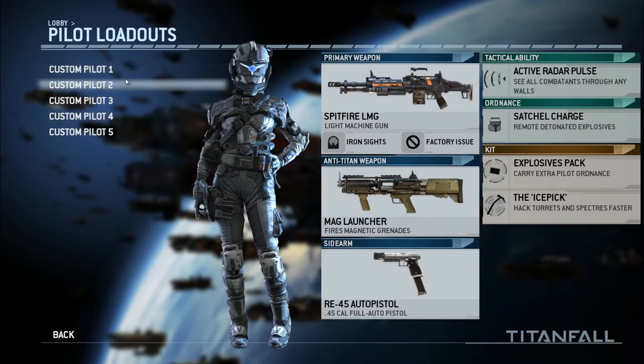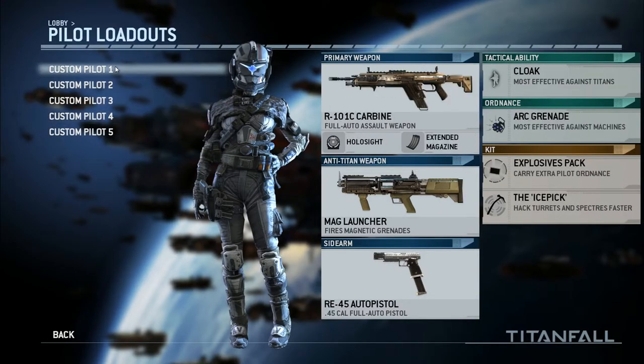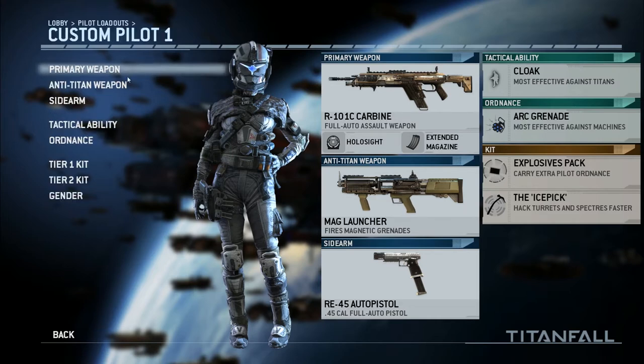Let's go ahead and check out the pilot loadouts first. I use the female character to make all the nerds out there get real mad when they get beaten by a girl. My primary weapon is the R101C Carbine. I believe this gun to be the best gun in the game — close second is the shotgun, definitely. But this gun is good at long range, short range, medium range, everywhere in between. I use the holosight and the extended magazine.